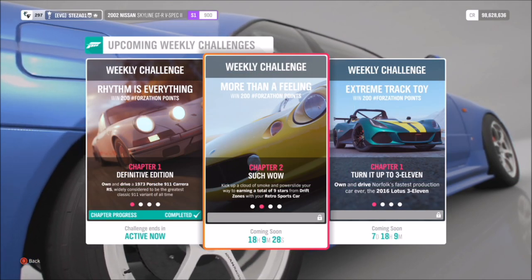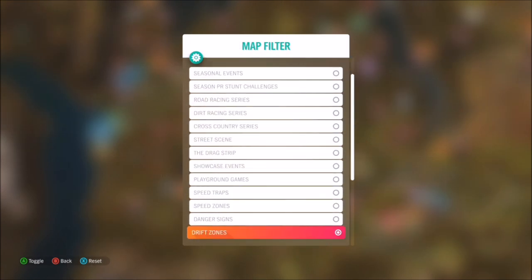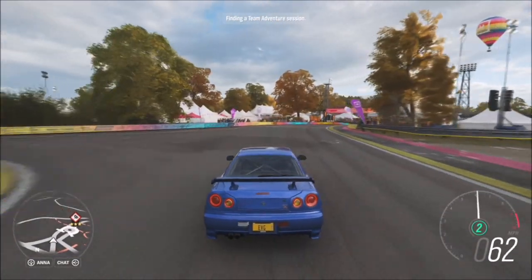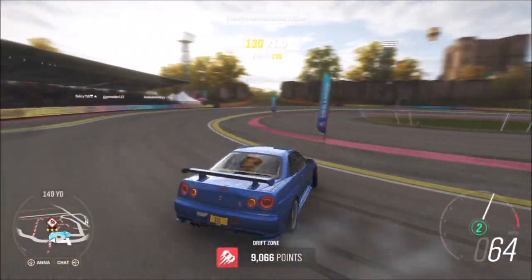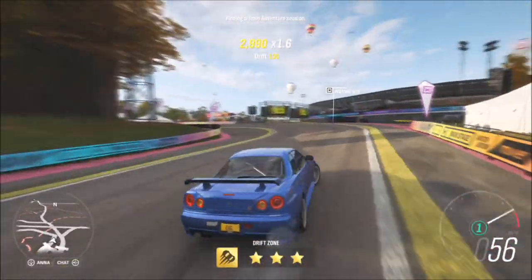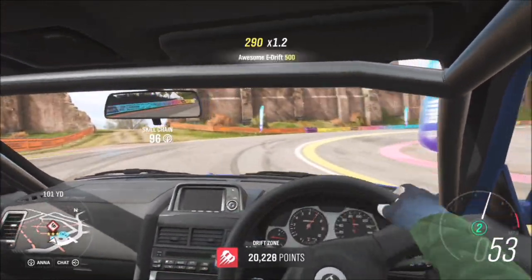The first challenge wants you to get a total of nine stars from various drift zones in your retro sports car. There are quite a few drift zones to pick from, but the quickest and easiest one I went for was the Horizon Donut at the festival site. It's just one long loop — as soon as you finish you keep looping round and do it all over again. 30,000 drift points isn't too hard, and even if you only get two stars it all adds up to the total of nine. It's probably my favourite drift zone and definitely the quickest — just one long corner, very easy and quite fun.